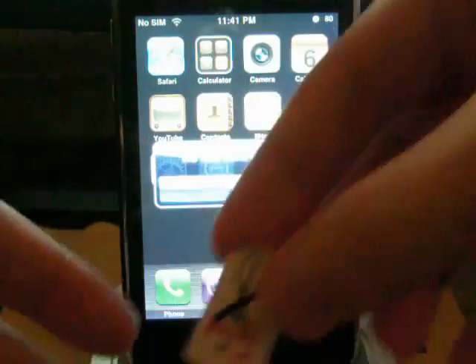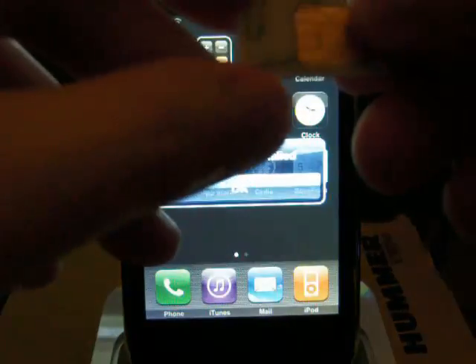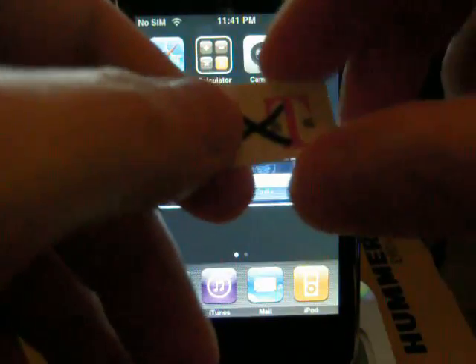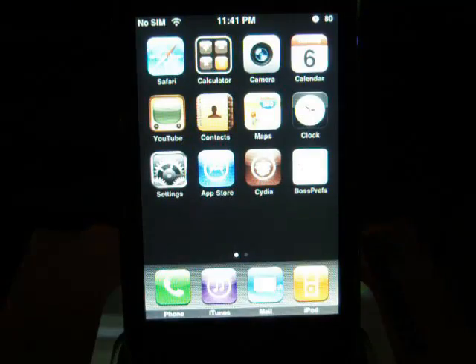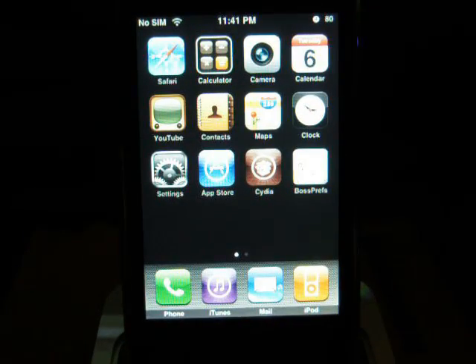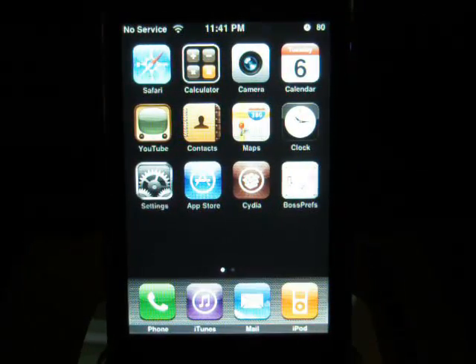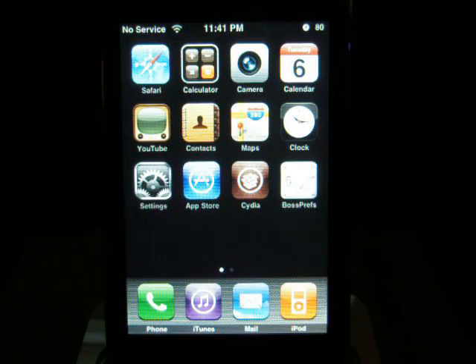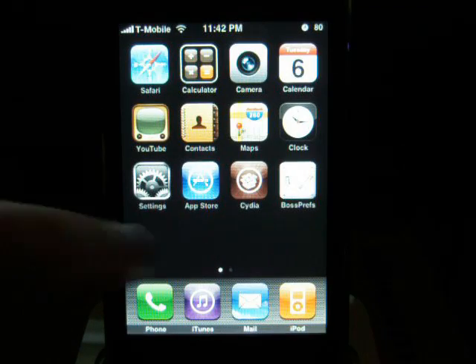And now here we have a T-Mobile standard SIM card. I didn't draw that X on it — they actually gave that to me for free. No SIM installed, no problem. Just put it in. No service initially, and there we go — T-Mobile.